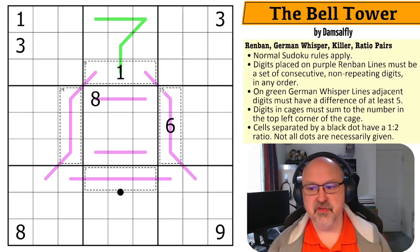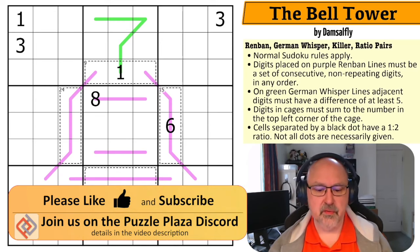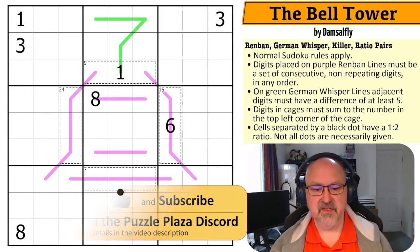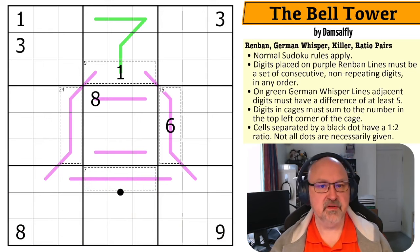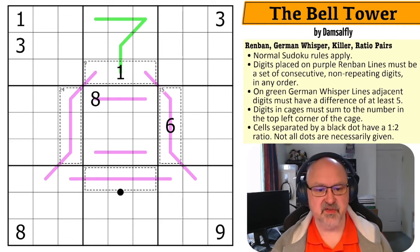Today I'm coming to you with a puzzle called The Bell Tower by Damselfly. I've been sent a new batch of five puzzles by Full Deck and Missing a Few Cards that have been submitted by the students of their class, and I'm going to be doing another set of five. This is the first one I'm working through. If you're interested in finding out more about what they're doing, feel free to reach out to Full Deck and Missing a Few Cards — they're not hard to get in touch with via most of the Discord locations.